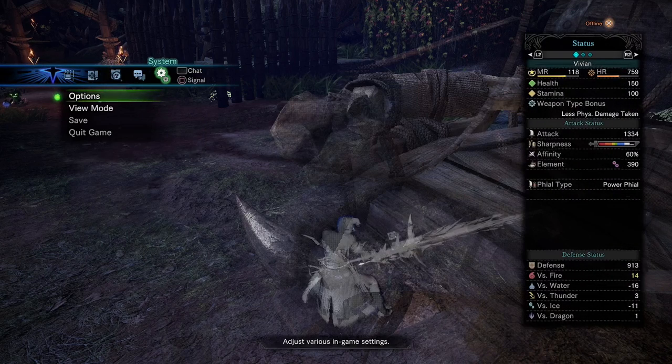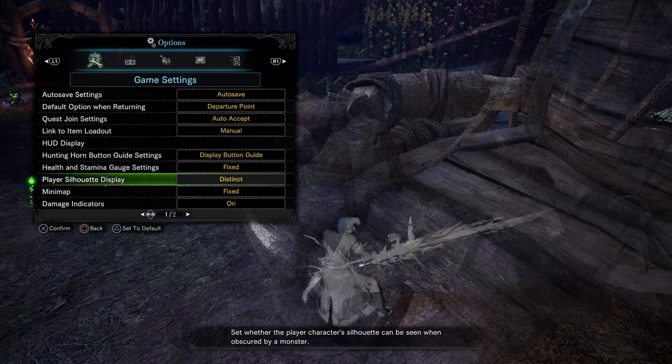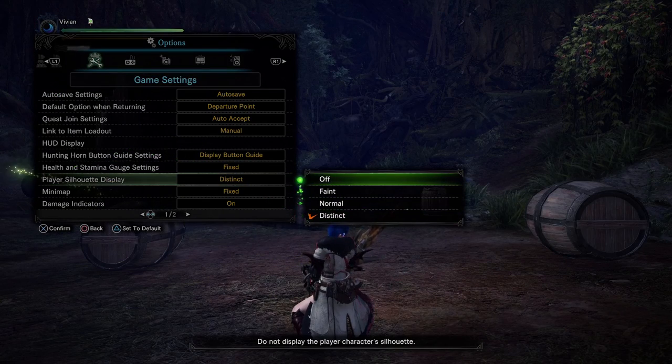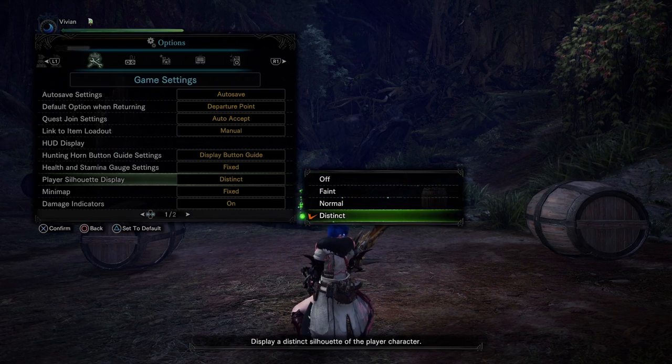There are 5 different panels to the settings, so let's go through them one by one. We'll start with the game settings panel because this is where silhouettes is found. You want to make sure to turn on silhouettes — it's a new feature in Iceborne that allows you to see where your hunter is when there are objects such as monsters in front of your camera.